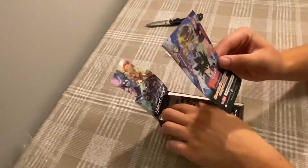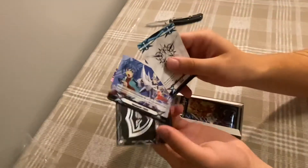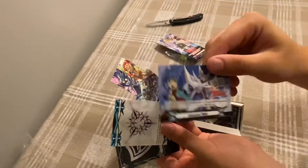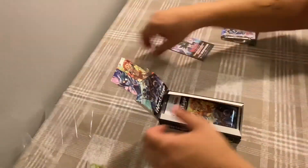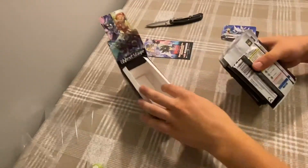You get this new animation card, and then opening this up, you get some Quick Shield, a double-sided marker, and an Imaginary Gift Force 2 with Aichi on it. Alright, now let's get into it — empty those out.